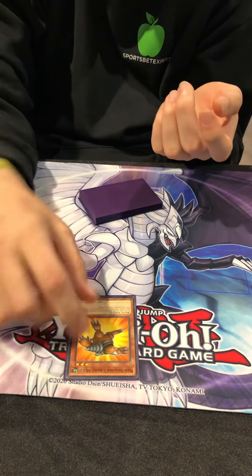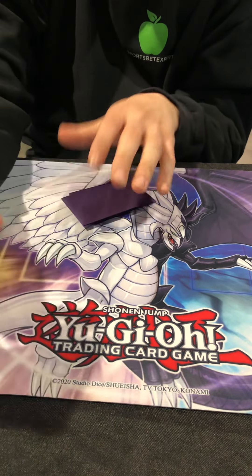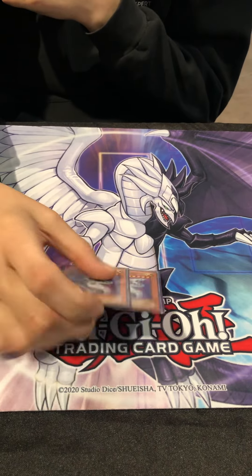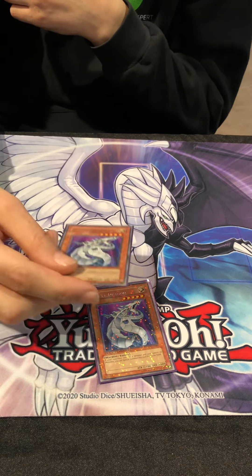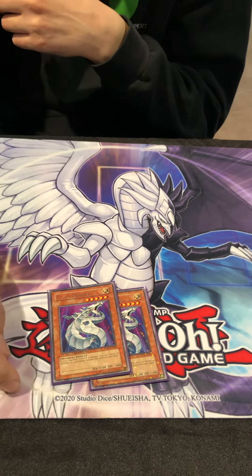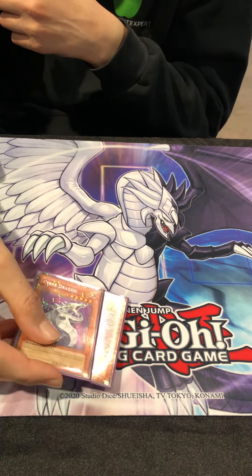One D.D. Crow — out to Synchros, out to Fusions, it's everything. It's also an Earth if you need to go into Gaia. It's a one-of, limited. Two Cyber Dragon — good against Machines, good against mirror match, and against Blackwings it just gets over stuff. You can Chimeratech. If you need more monsters that's good to bait out Bottomless and stuff.